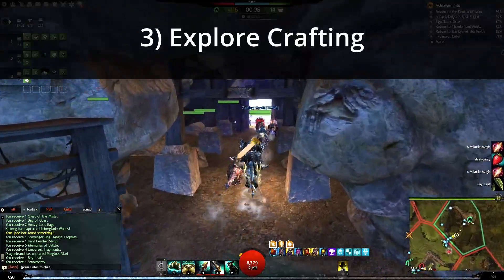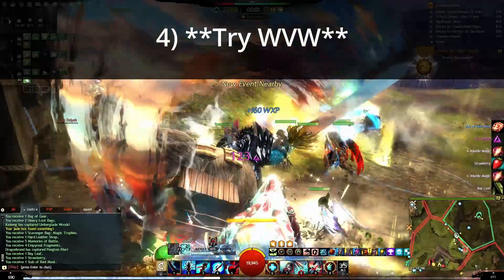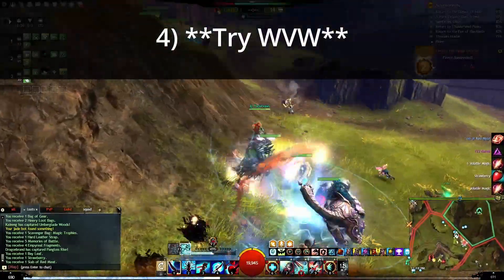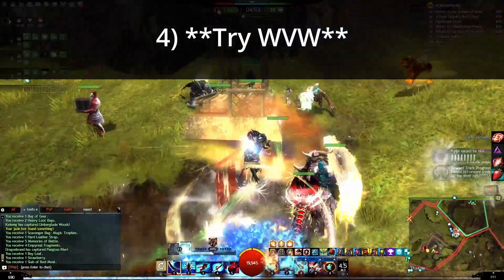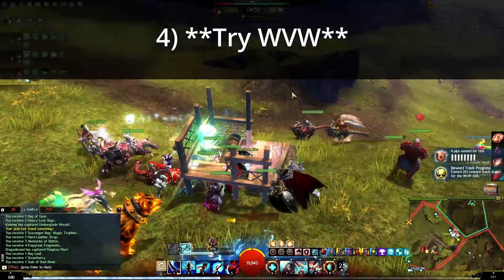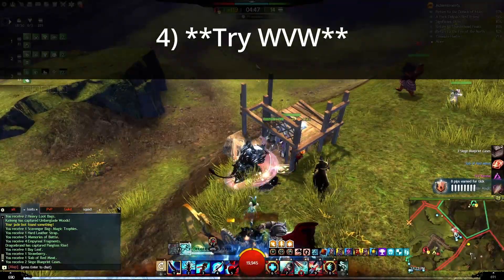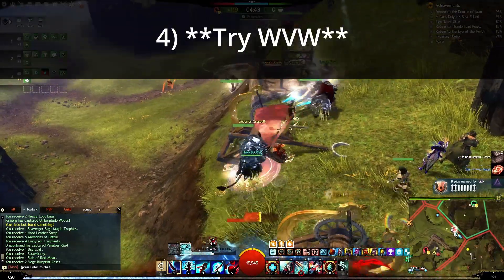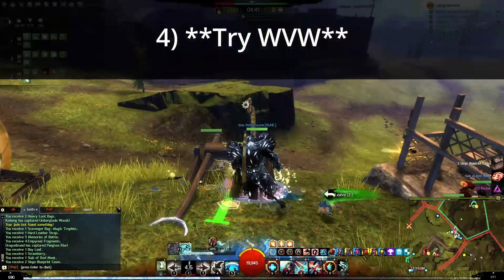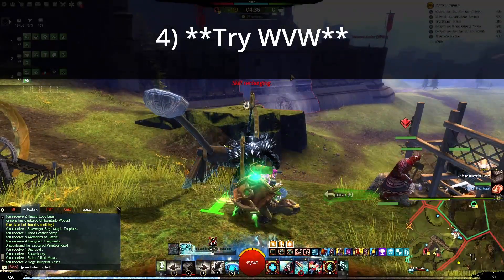Tip four is World v. World — that is, again, what I'm doing in the background. World v. World is a piece of endgame content, so I want to say be a little careful with this. Going into it just a day in, if you run around by yourself, you're most likely going to die. If you try to fight NPCs by yourself, you are probably going to die — and that's okay, as long as it doesn't bother you.